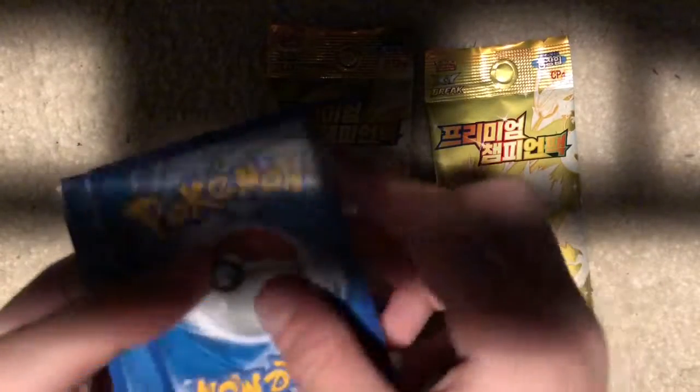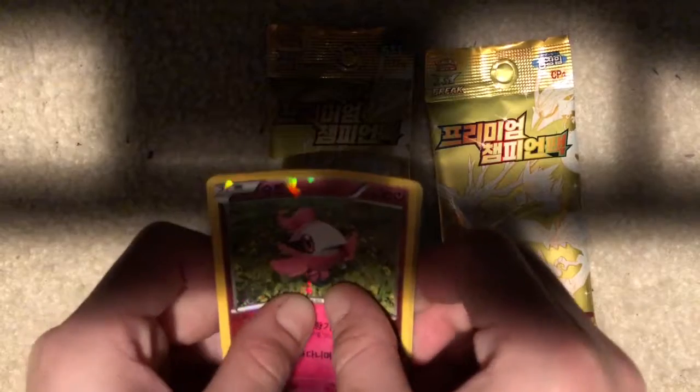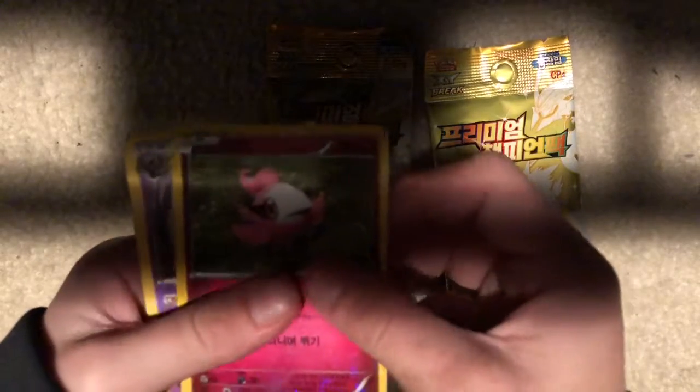Okay, there we go. I don't know what the card trick is so I'm just gonna open these up. They're very warped. We have a Spritzy, Phantom, Trevenant — that's kind of funny — Crobat, and a trainer card that I don't know the name of. Alright, now the second pack.